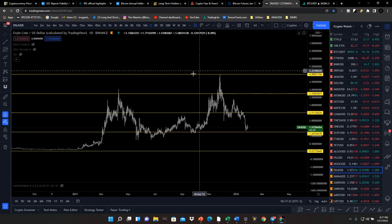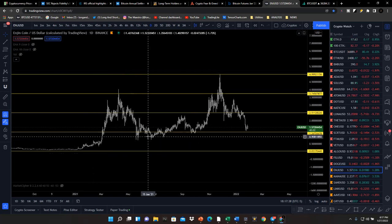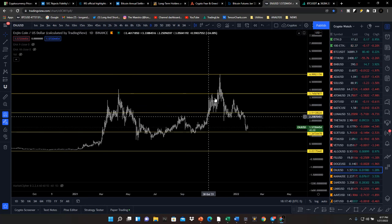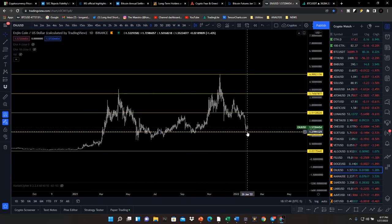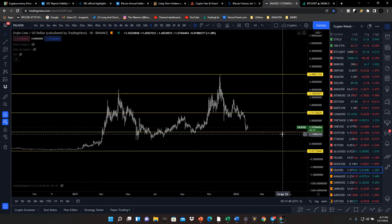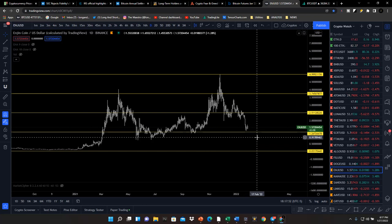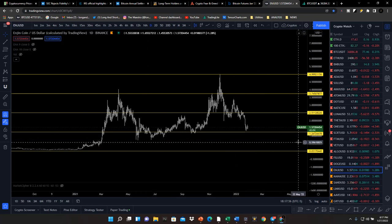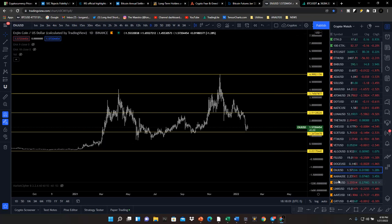Enjin Token has the type of price action we want to see — explosion out of the discount zone to a top premium zone, back down to discount, trade up a little bit, then back to the premium zone. We understand what the metaverse is going to do, so Enjin Token is definitely something you want to be scaling into even at these levels. You can definitely wait for it to hit these equal lows more towards the lower side — under $1.25 is definitely a good scale-in point.